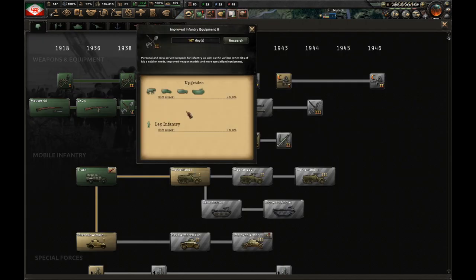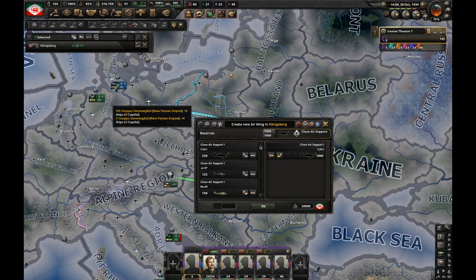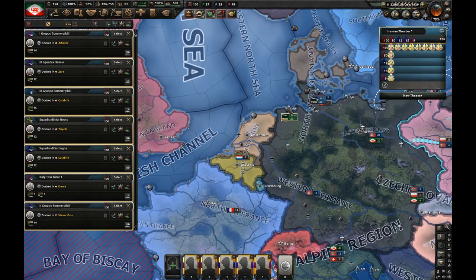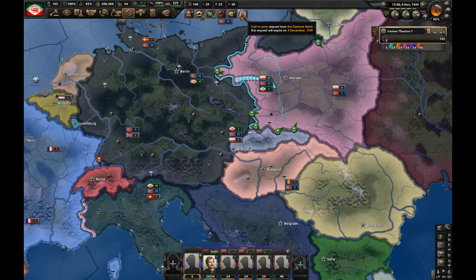After interwar tanks I'm going to go for tanks two. Let's get improved infantry equipment two and improved computing machine. World War II is about to start — let's deploy more CAS and send them out to Poland. Let's also take the entirety of the Italian navy and send it to Wilhelmshaven. Poland refuses the German ultimatum as always. Here comes World War II. Let's join the German war.